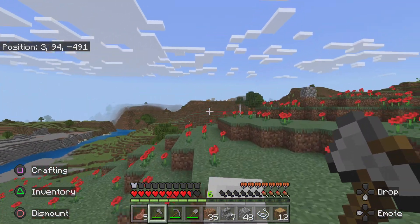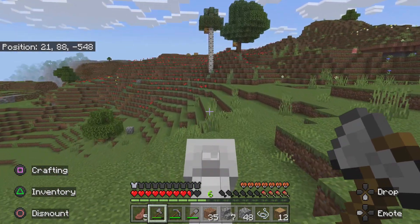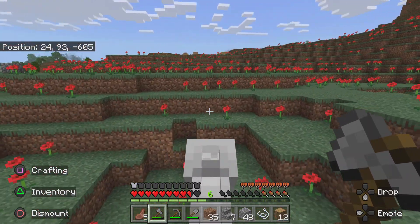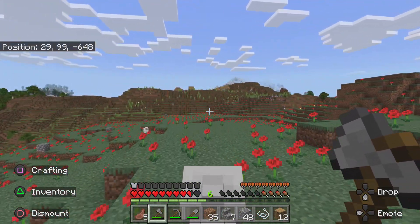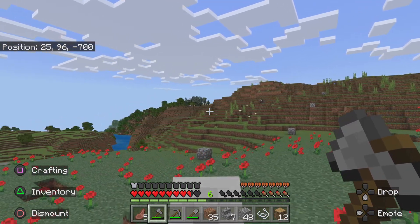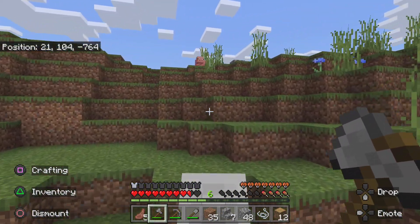Over here we can see it — the village is in sight! It's quite big, but when I was exploring I don't think I saw a blacksmith. If we come up here, I feel like this rose forest might connect with the other one where the house is — they are quite far apart though. Oh, over there there's a spruce forest that could come in handy. Wait, that might be where they built their roof because they used spruce.